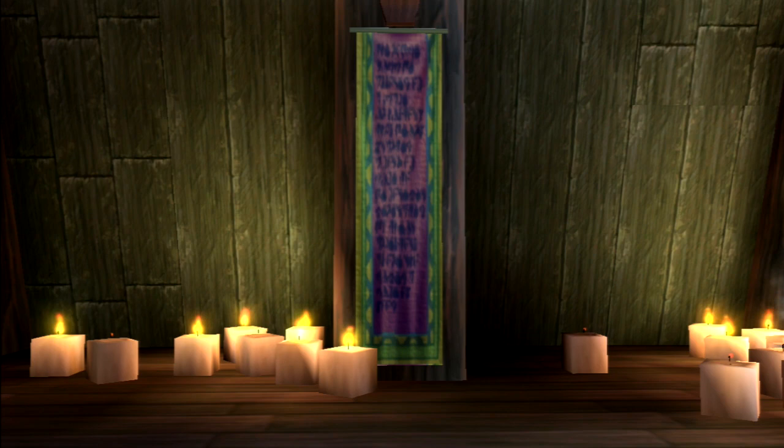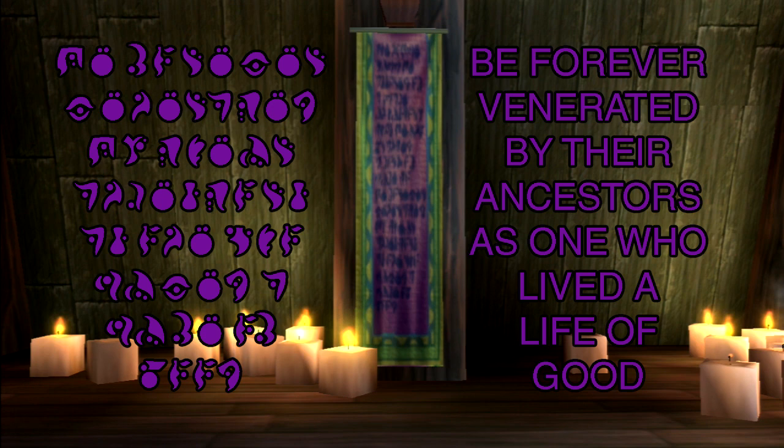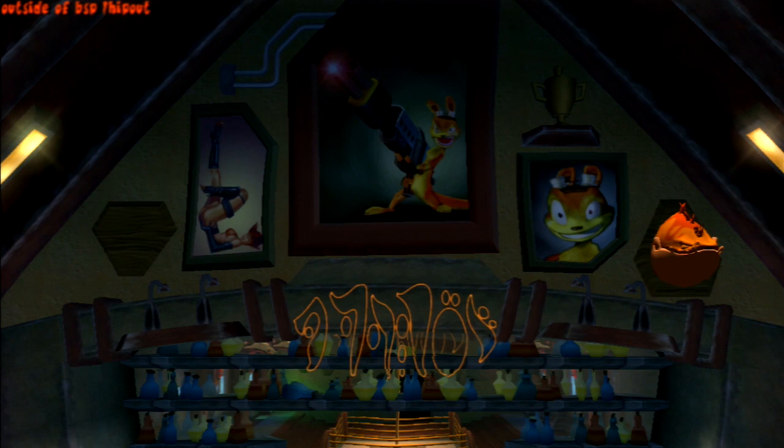Inside the oracle's hut you can find a tapestry that reads: 'The noble will be assured of a place in history, this being granted a form of life to be forever venerated by their ancestors as one who lived a life of good.'